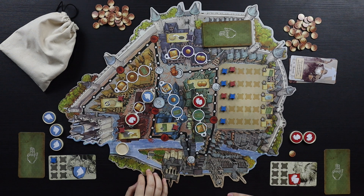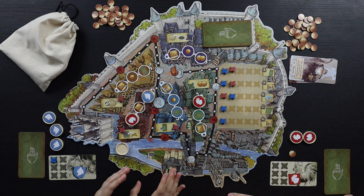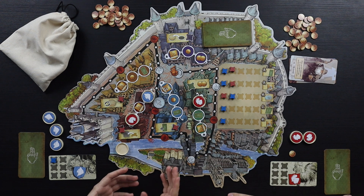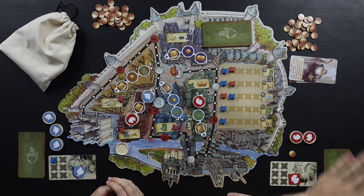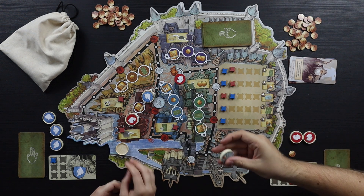Let's talk about the artwork and components. I think this board looks really cool — like the Millennium Falcon. I like that it's not square; it looks different and I really like it. When you're playing with a lot of players there's a lot of color on the table, and I've had no problems seeing what's what. The functionality is there, but it also looks quite cool. I think the artwork is nice — I love the artwork on the cards. And I like these wooden components.